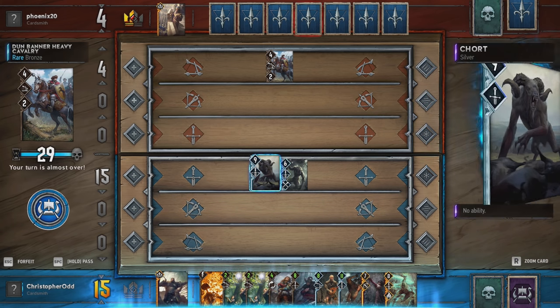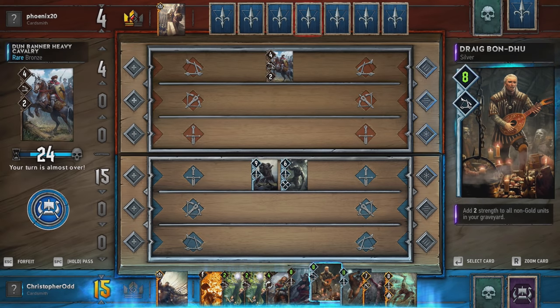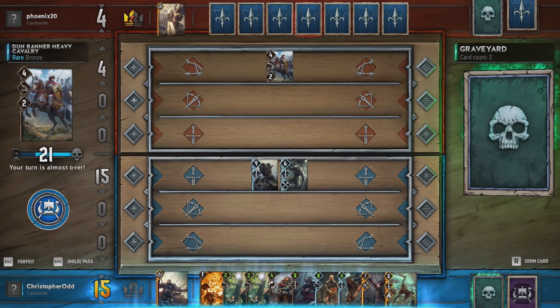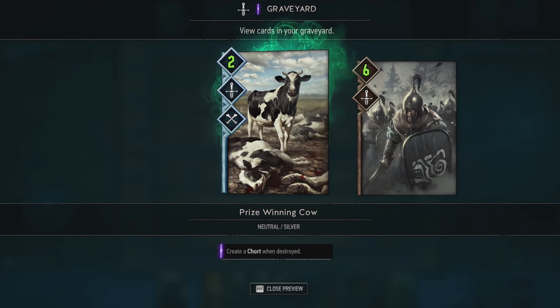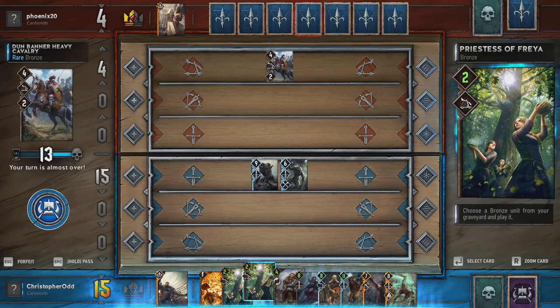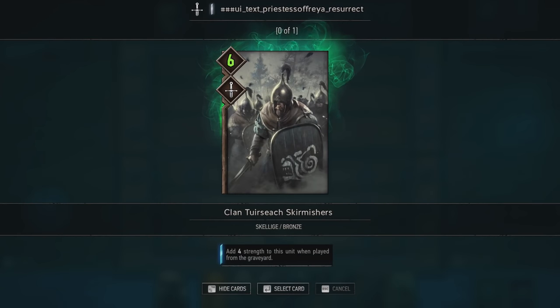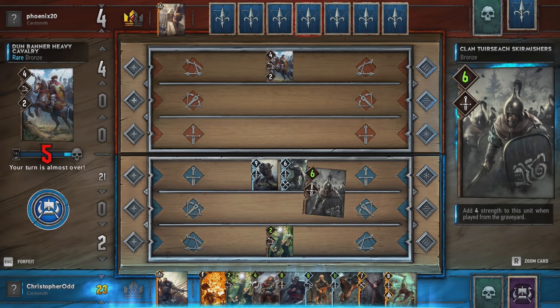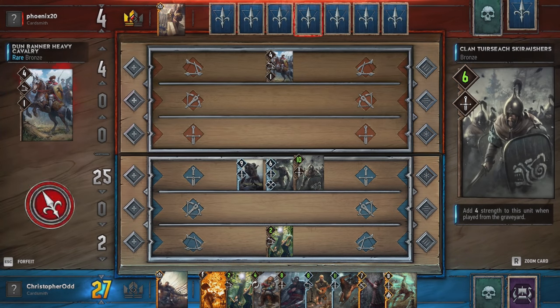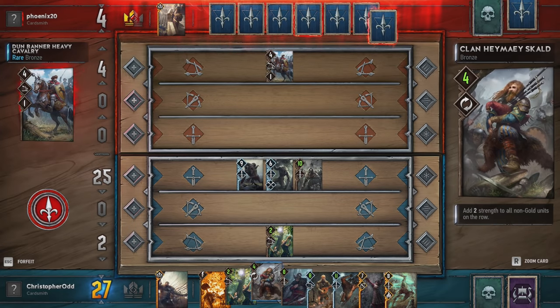Two strength to all non-gold units on the row — that gets these guys pretty strong. Two strength for non-gold units in your graveyard. What do we have in here? We have the Chort, the Silver, and Bronze. So we want to bring out the Bronze, I think. Modern Freya is patient, but she brooks no insult. I'm hoping that he looks at this and he's like, eh, I might want to throw this round, because we do have a pretty substantial lead on him already. So far I don't have any good way of bringing out Silver cards.